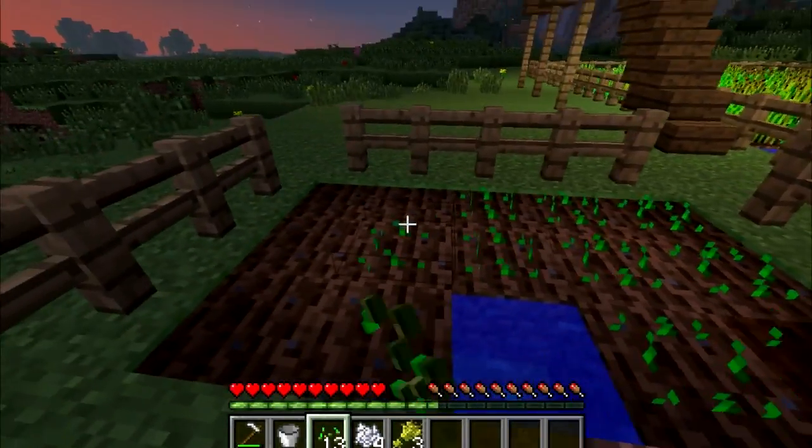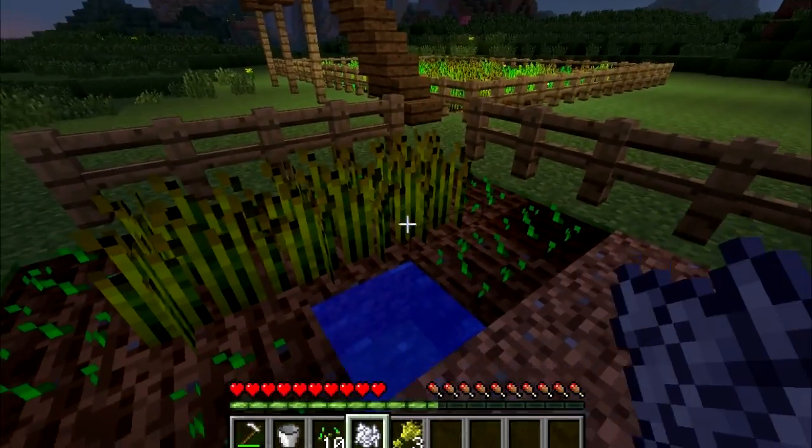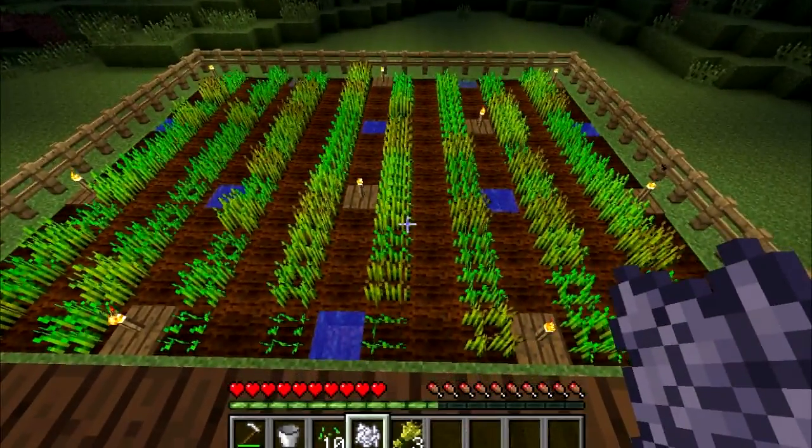There are eight stages of growth, but don't worry, it's pretty speedy to grow, or you can use bone meal to make it insta-grow. If you keep in mind that a wheat farm needs water every four blocks and light all across it, you'll soon see that this is the optimum pattern for growing wheat.